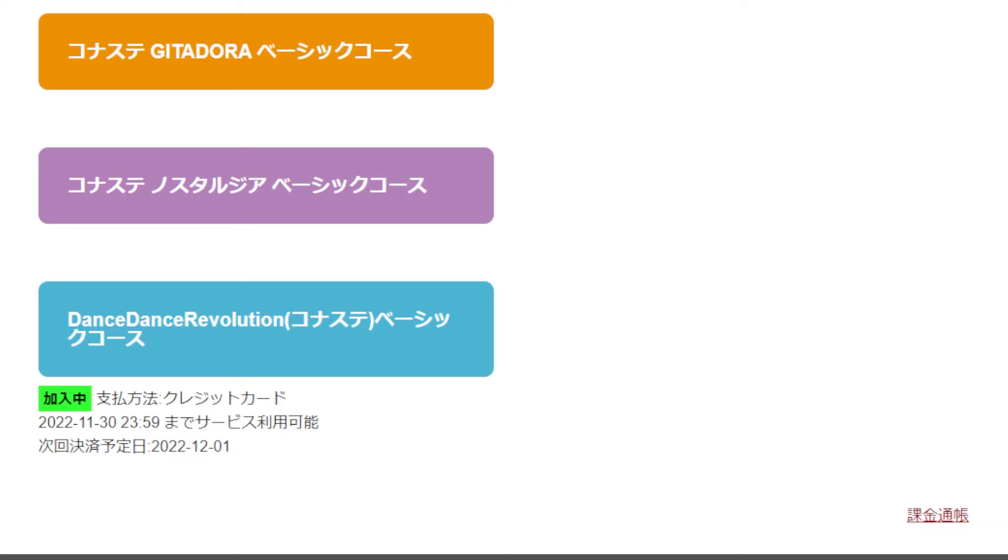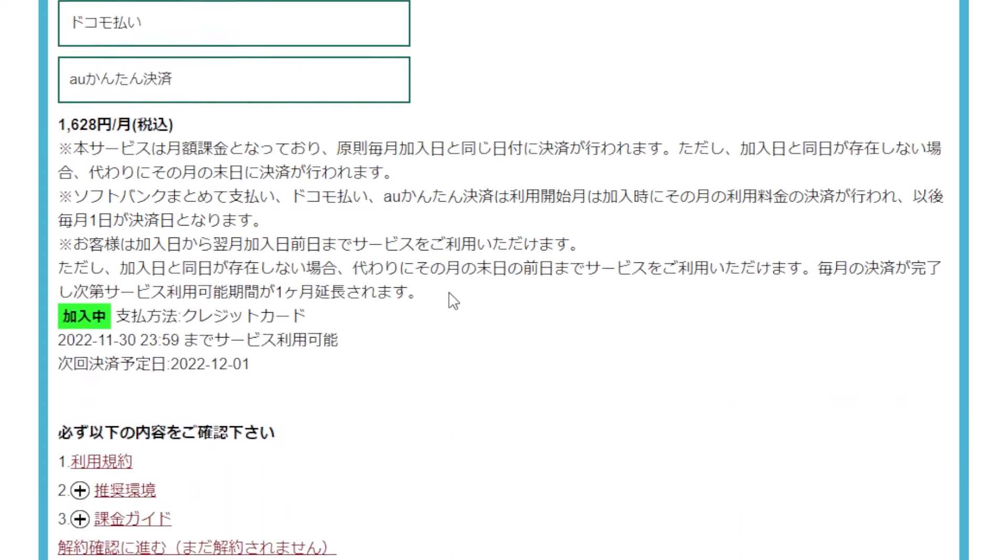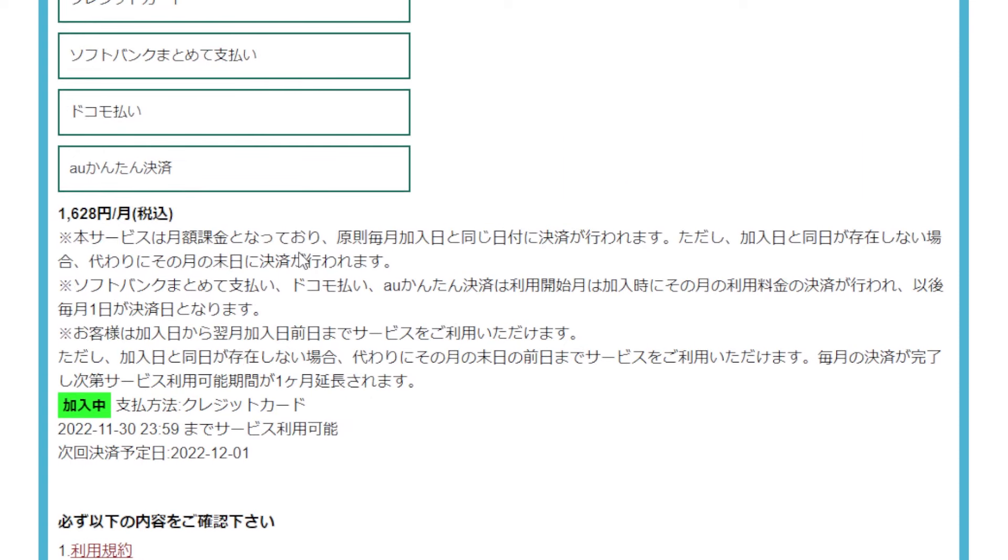Next, you will want to sign up for a DDR Basic Core subscription. You can either use Pacelli that you've loaded up in your account, a credit card, or other supported payment methods. Entering your credit card info will be the easiest, and you will have the option to enter and save your payment for a recurring subscription.